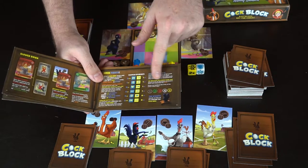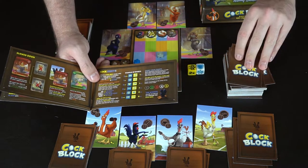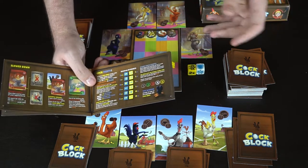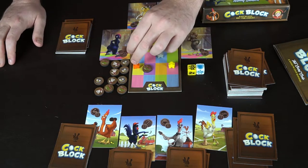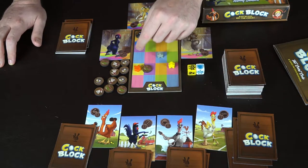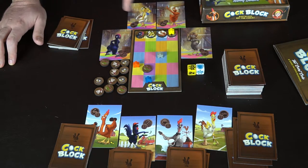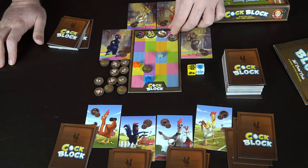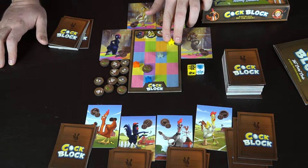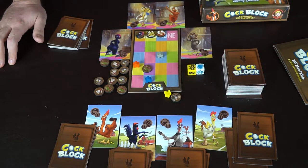Brown cards are worth one point all the way up to legendary cards worth five. You reveal cards from your hand, and whoever has the most points wins, discarding and drawing back up. The loser gets knocked down — for their next turn they can only use the discard action. Once you reach the chick locations, you choose the chick you want and move them together back down the board. Once you get back out of the barn, you are the winner — as long as nobody else can stop you.